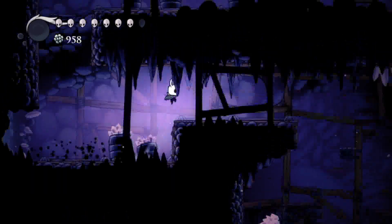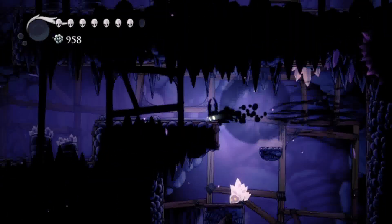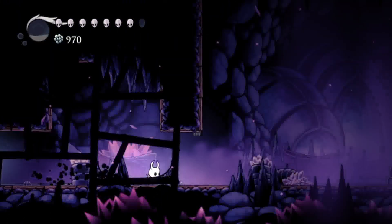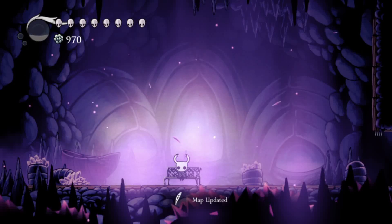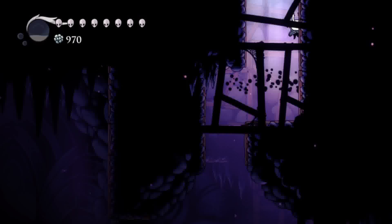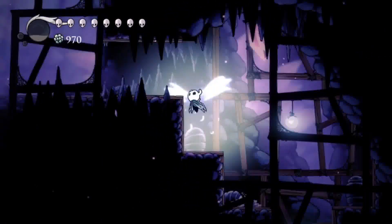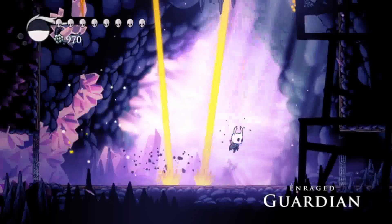There's another boss in Crystal Peaks — he's just nearby. Check the map; there should be a bench. We can go here and rest at the bench. Then go on top and prepare for another fight with the Crystal Guardian — the Enraged Guardian.